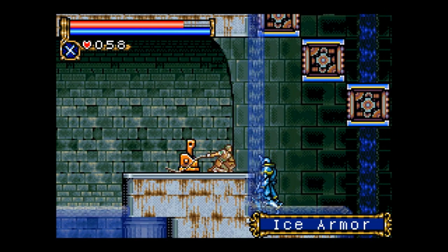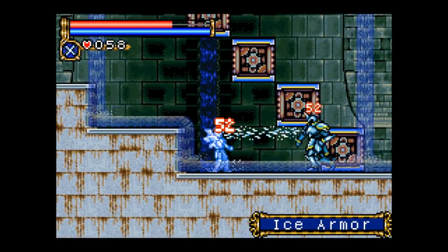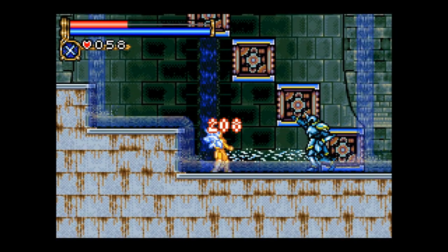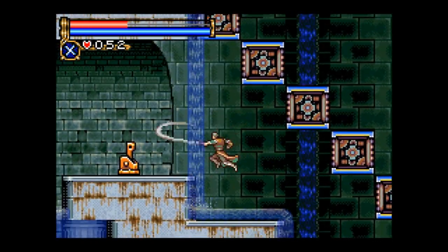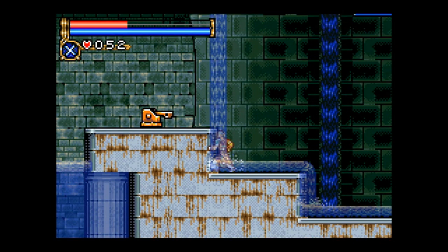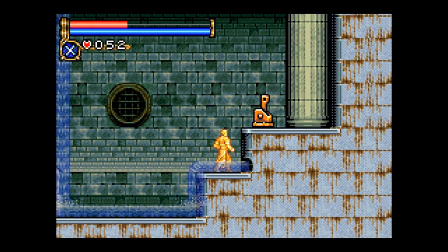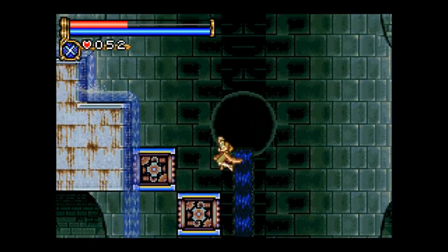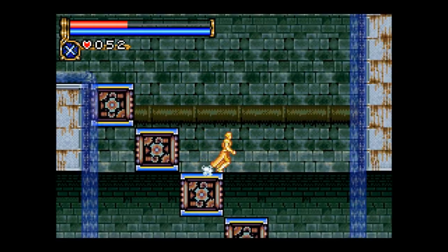I've heard people say that these ice armors are really difficult and disturbing, which they kind of are, but only if you fail to pay attention — like I'm demonstrating here — and get hit. They can hit you from offscreen, so you should be pretty careful when maneuvering in rooms where you know they're there. Depending on your positioning, it may be actually impossible for them to hit you, in which case they are easy fodder for experience. They do give pretty good experience, so it's not a bad idea to hang around here for a while killing these guys to learn how they work and get some free XP.